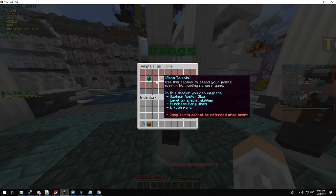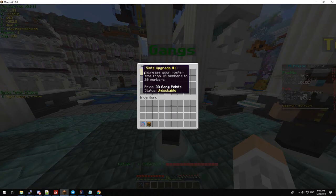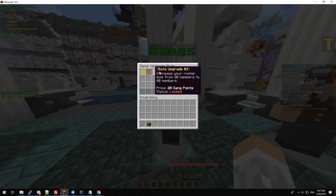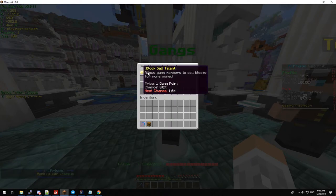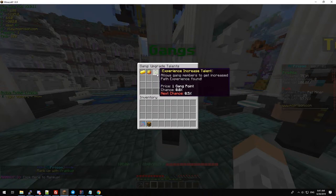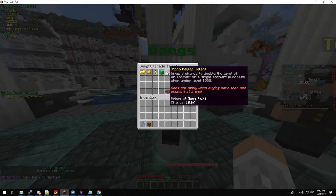Going back in, you can view the gang talents. This has an upgrade slot where you can upgrade to get more players into your gang, and you can also buy specific talents. For example, you have block sell, e-token find, experience increase, block find, and noob helper.